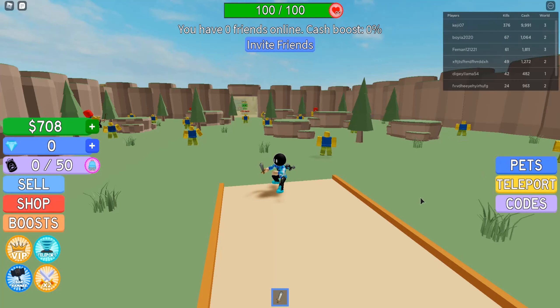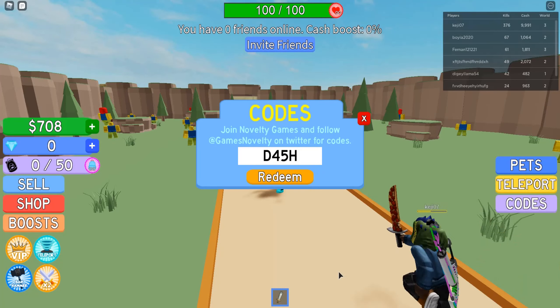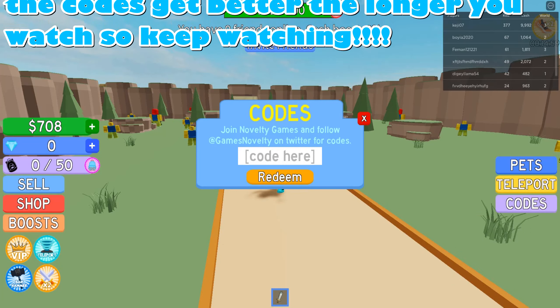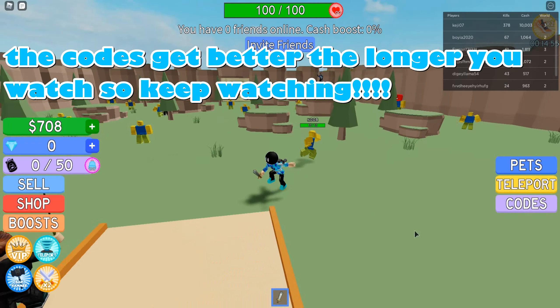There's a lot of codes for this game, so this might take a while. But the first one is DASH, but there's a four and a five in the middle — capital D and H — so DA4H45. That one gives you a 15-minute times two walk speed, so you'll move way faster than normal, and that's cool.